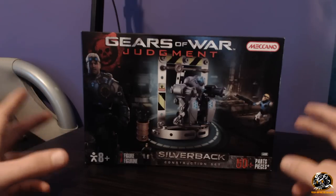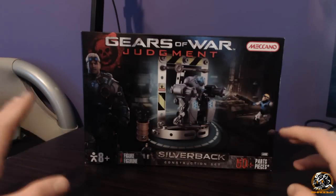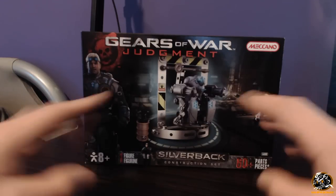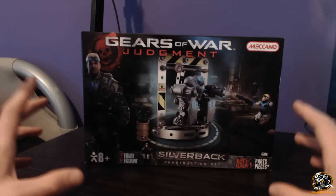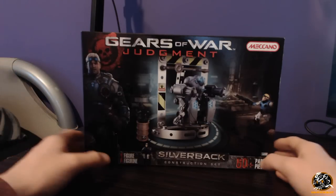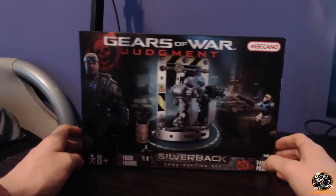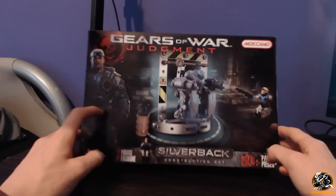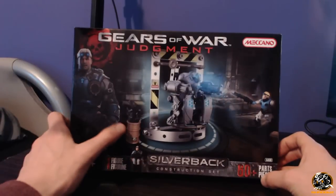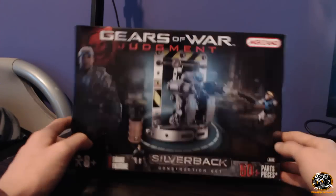So as you can see, this is one of the Gears of War Meccano sets. I tweeted out and asked you guys what you'd want to see first. This is the Silverback construction set — it's Gears of War Judgment themed. You've got Baird, it comes with only one figure, a barrel of weapons, and obviously the whole Silverback.